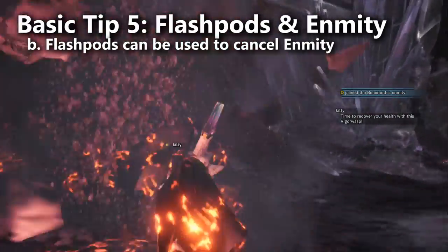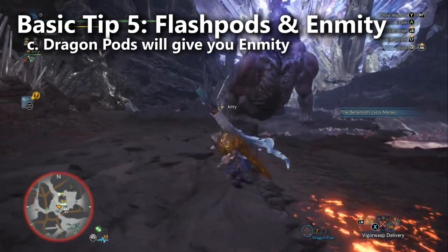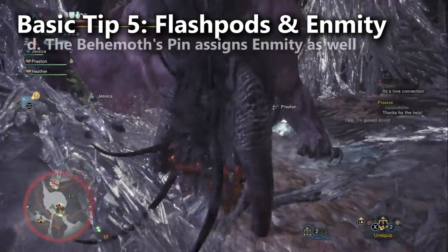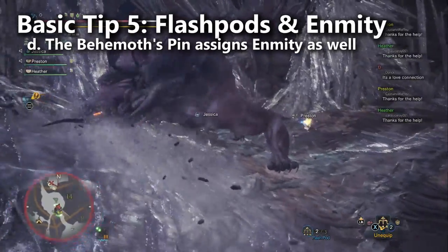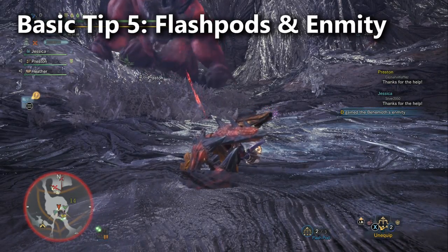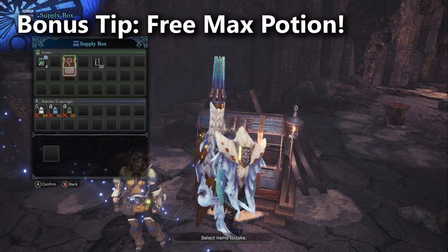If you're a tank trying to grab enmity but you're having trouble, keep your eye out for when the Behemoth drops dragon pods. After firing about six dragon pods anywhere on his body, the Behemoth will then aggro to you. Also, if the Behemoth grabs you with a pin in stage three, you'll automatically be given enmity in that case as well. Here's a little bonus tip: don't forget to grab the free max potion from the supply box.